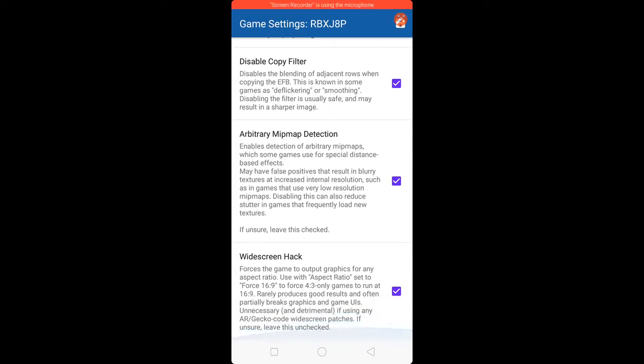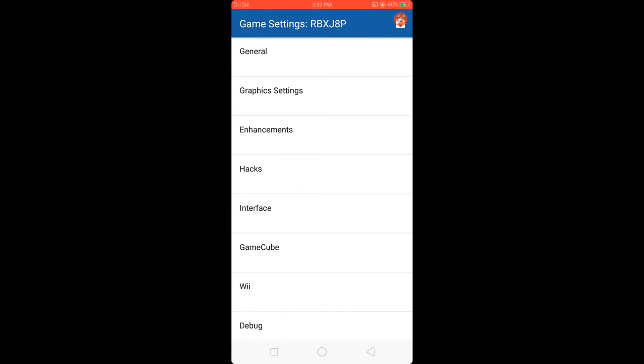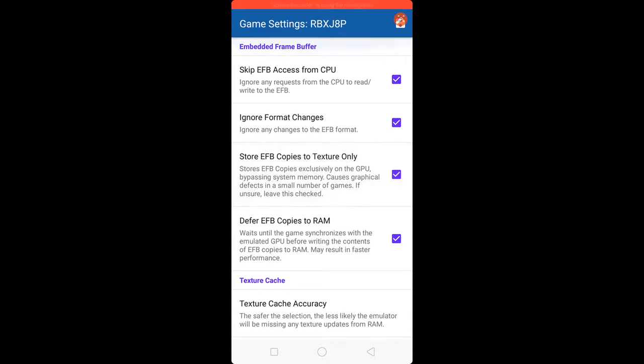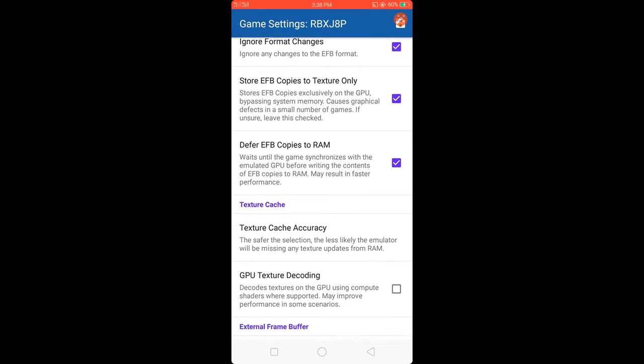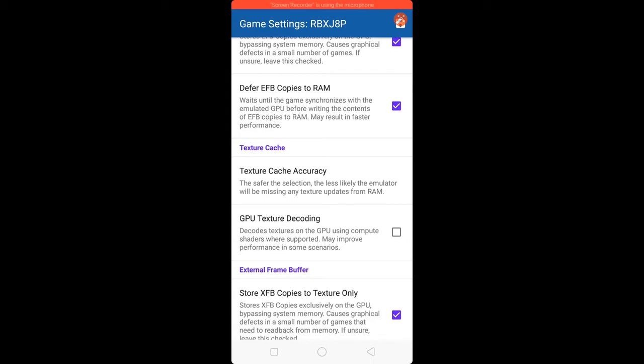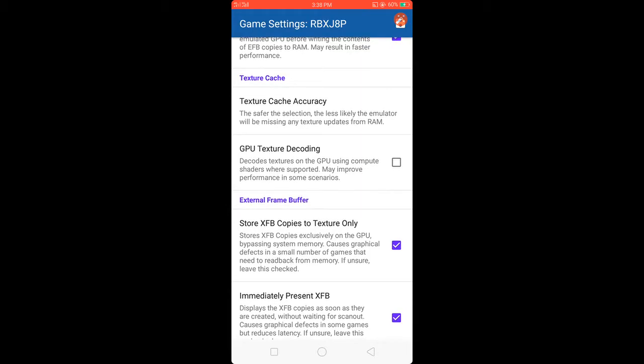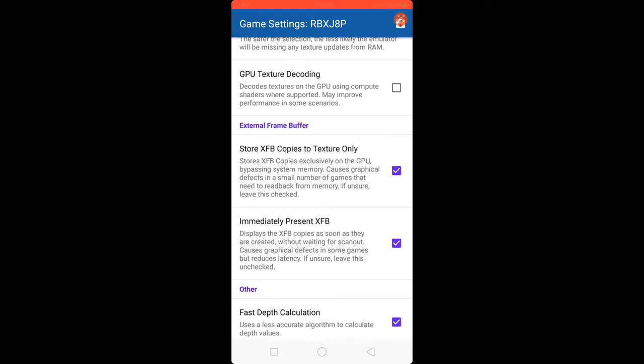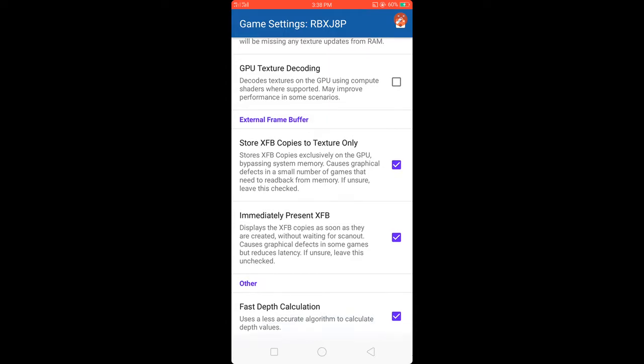In Hacks, enable Widescreen Hack, check Skip EFB, check Ignore Format Changes, tick Store EFB Copy to Texture Only. Check Defer EFB Copy Store, set Texture Cache Accuracy to Low. Enable GPU Texture Decoding, check Store XFB to Texture Only, and check Immediately Present XFB.